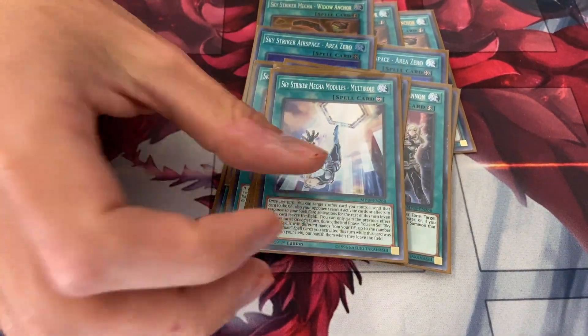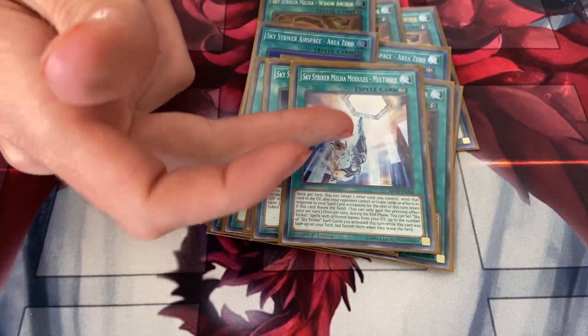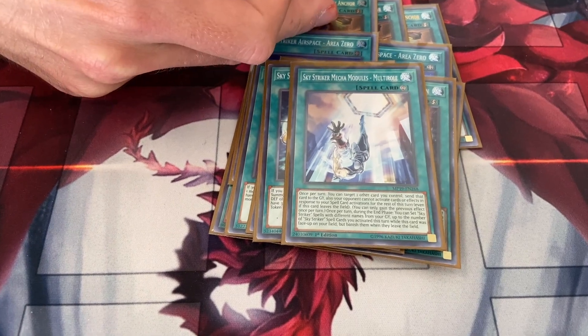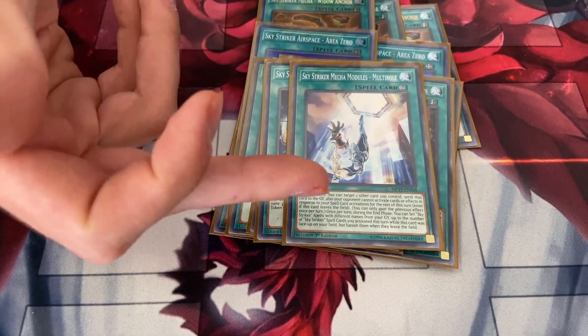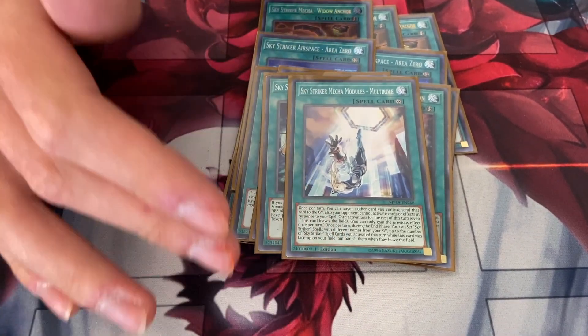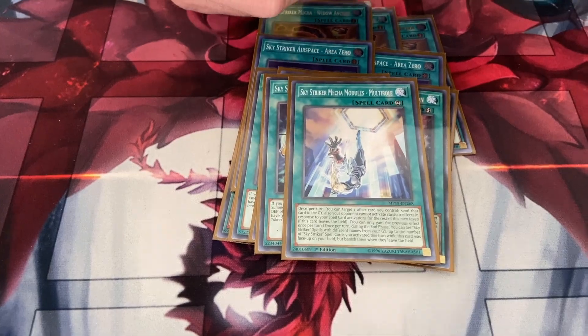And one Multi-Roll to pop your own stuff — it makes your spell cards spell speed 4, and at the end phase you can recur them back based on how many you've excavated. Where's Engage? It's banned. And let's hope it stays banned — even though I'm playing a Sky Striker deck, Engage should stay banned. Not at one, not at two, and absolutely not at three. Unless they give it a hard once-per-turn clause, it stays banned.